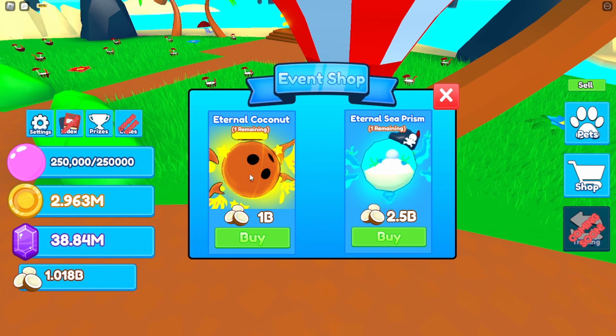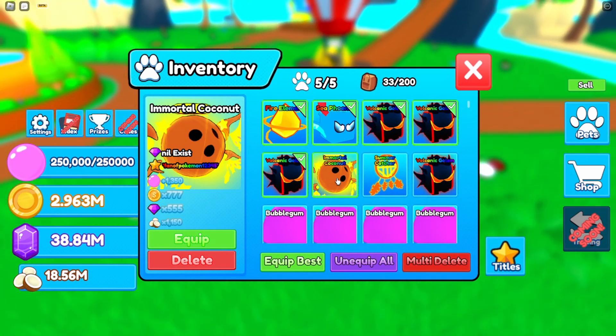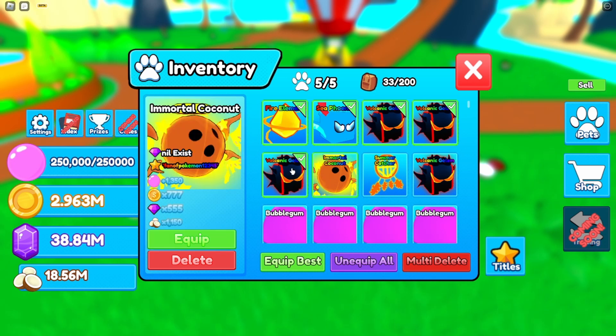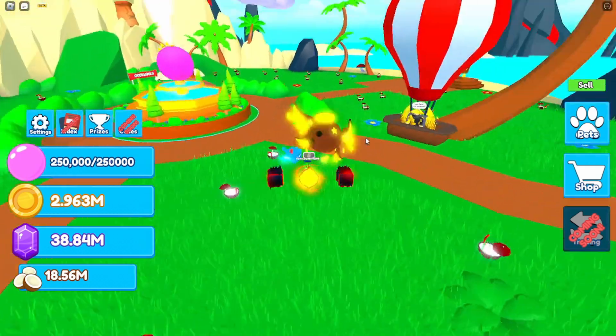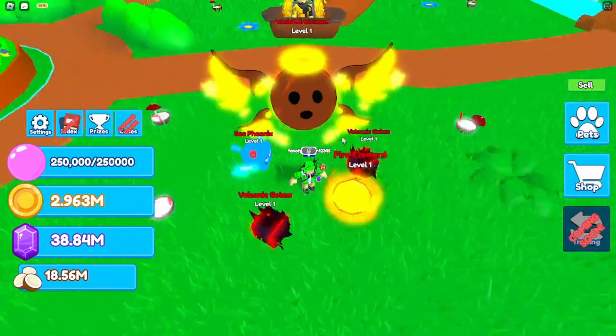Let's just buy this one — three, two, one, boom! Unfortunately you can only get one. Now look at my best stats right here: 300, 345 — this one is over a thousand! Let's see how much we get. Look at that big boy right there — he is huge. They should call him the Huge Immortal Coconut!